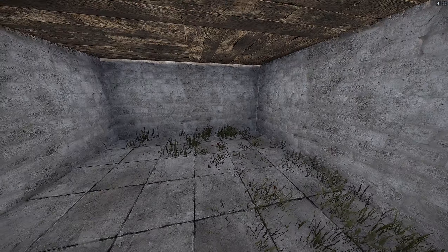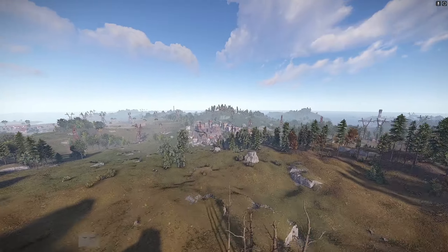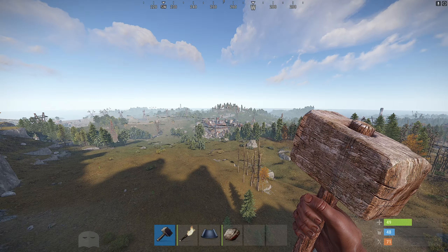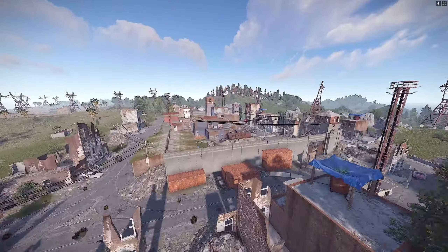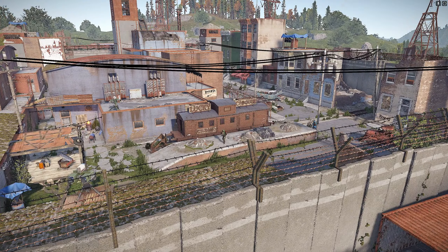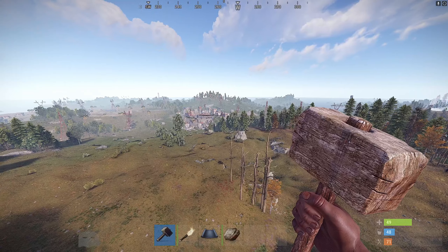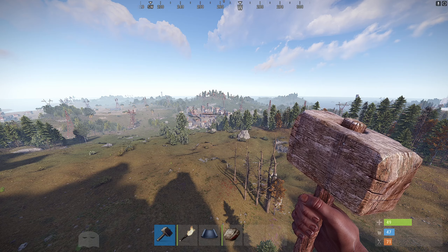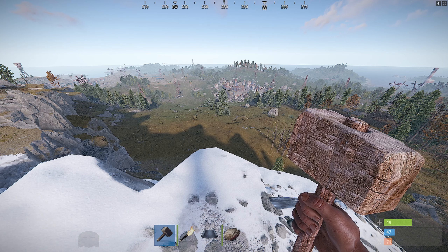Keep in mind that things are only simulated around your character — not around the debug camera. So if you're far from the outpost and there are no scientists, nothing is being simulated there. Once you move your character closer you can see the scientists appear. The simulated area around your character is pretty big but there is a limit — you cannot just fly around the whole map in debug camera and see what's going on.